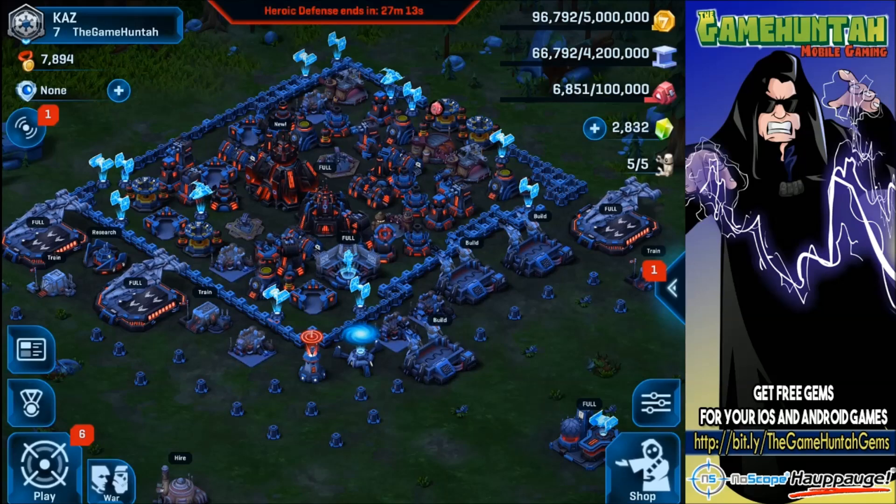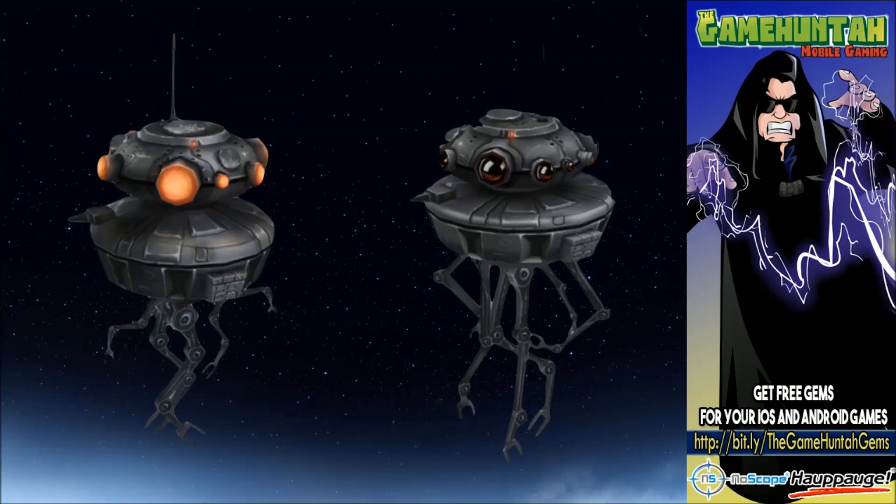Character updates — in the future we're gonna see some changes in the graphics of the game. For example, this is the Probe Droid: the left side is the before, the right side is the after. You can see big changes in the details, textures, and lining. I love seeing every single detail with every unit and character in Star Wars, so if they bring this to the game, it's gonna be amazing. This is a quick preview of how the Probe Droid is gonna look before and after.